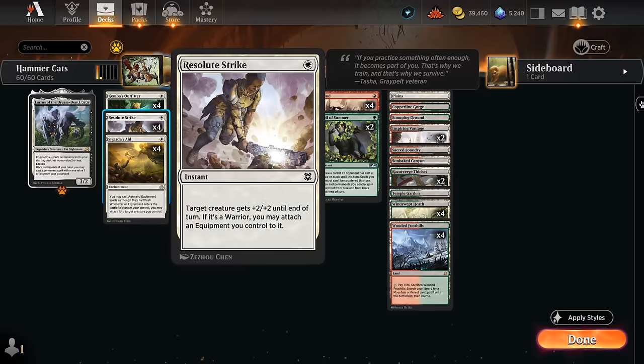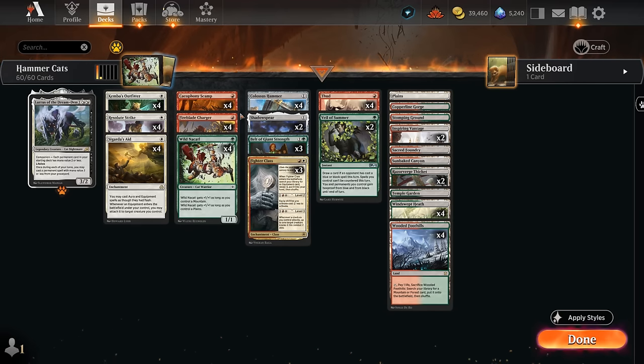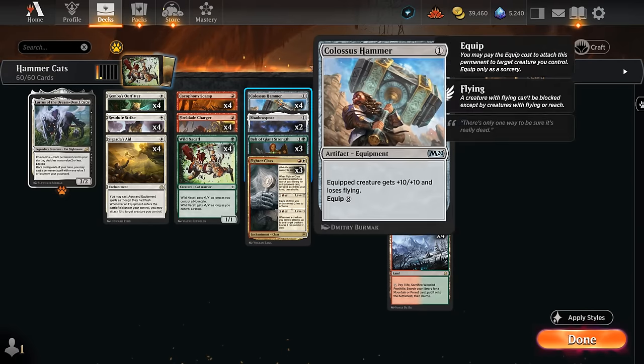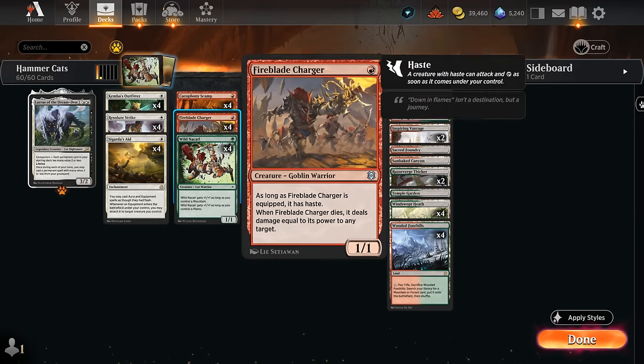Of course we need some creatures to equip, and ideally they're also warriors so Resolute Strike can equip them for free. Outfitter itself is not a warrior, but we've got 12 warriors as remaining creatures. One of them is Cacophony Scamp, a 1/1 that when it deals damage to the opponent we can sacrifice it — when it dies it deals damage equal to its power to any target. Scamp can potentially set up a turn 2 kill: play Scamp on turn 1, then turn 2 go Sigarda's Aid plus Colossus Hammer or Colossus Hammer into Resolute Strike, attack, hit the opponent, and after dealing 10 plus damage, sacrifice Scamp to deal another 10 more to close out the game.